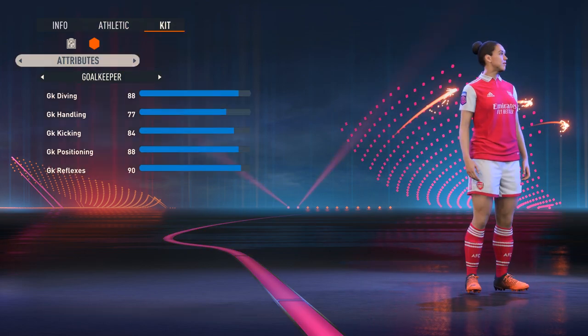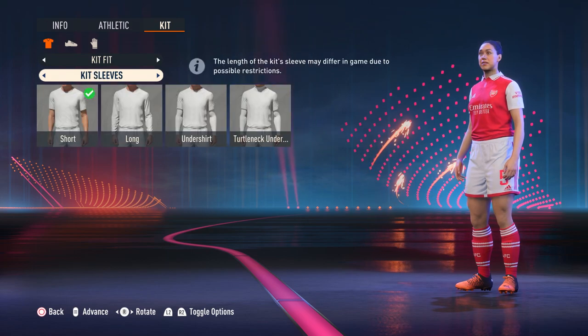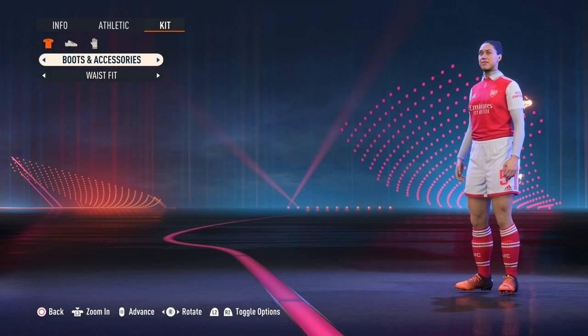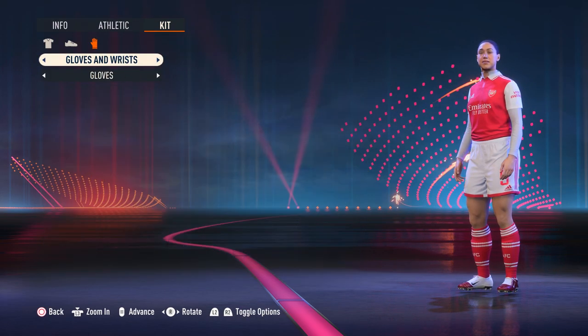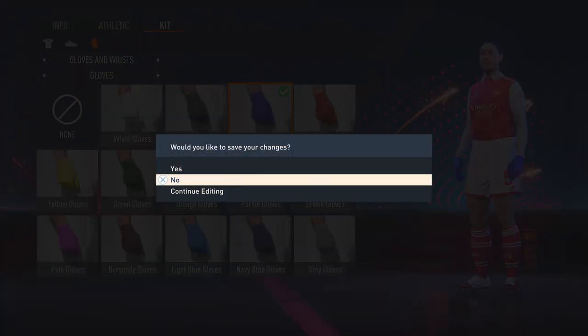Under Kit, you can't adjust too much in terms of the costume, but you can add kit sleeves, change the jersey fit, add or change the boots, and change the gloves — you can add gloves to the character as well. After that you can go ahead and save your changes.